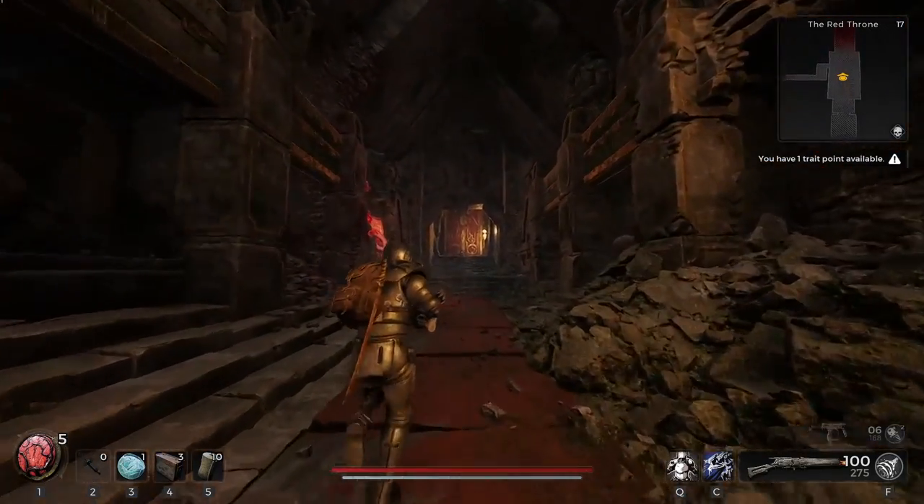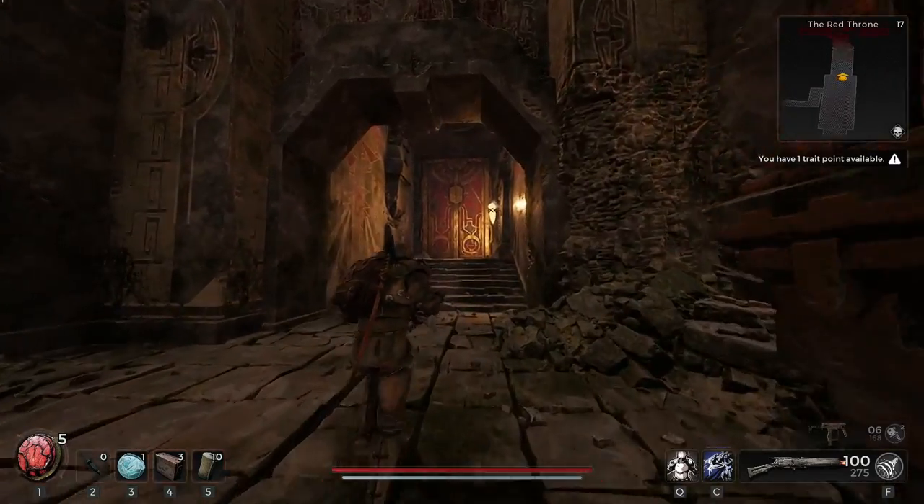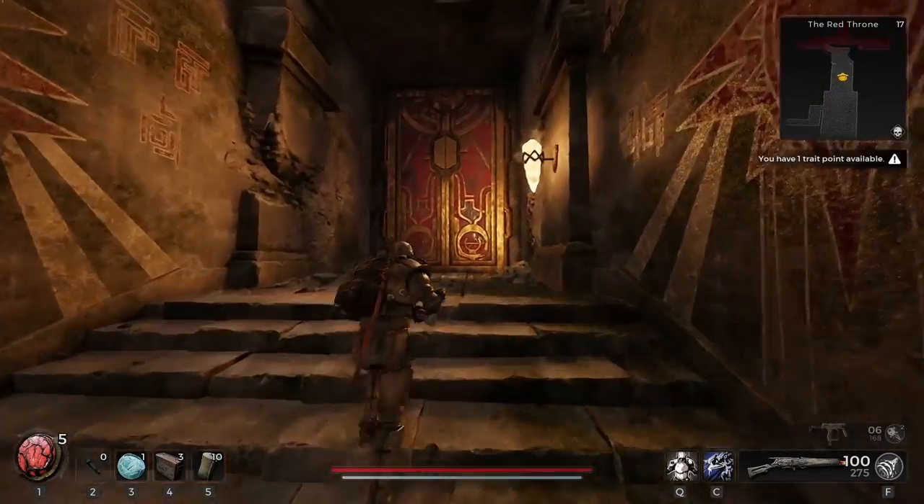This will start a cutscene, and during the dialogue for it, you will want to refuse to help and start a fight, but during that fight you will need to die.